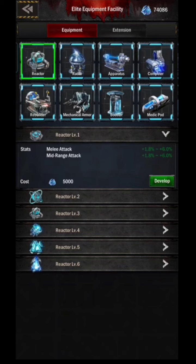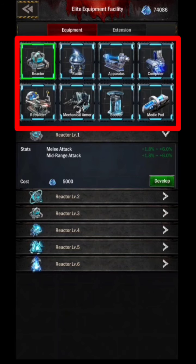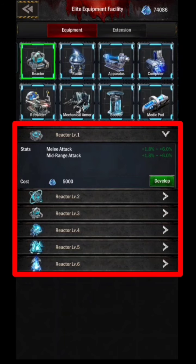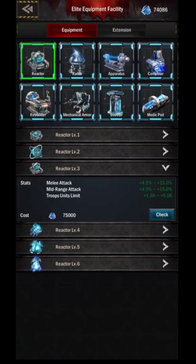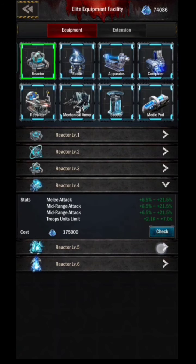There are 8 types of equipment, and each equipment has 6 levels. The higher the level of equipment, the higher the statistics obtained, and automatically the troops will be stronger.